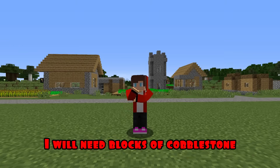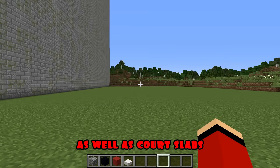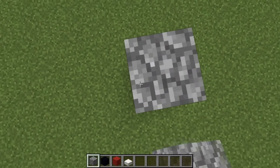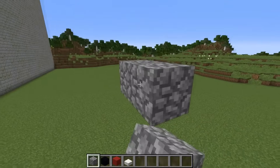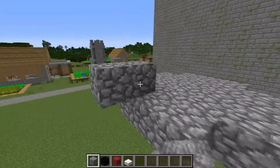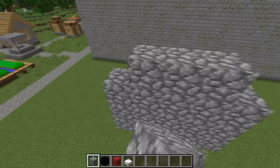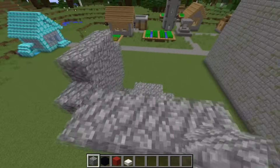Round two. For the second round, I will need blocks of cobblestone, black and red concrete, as well as quartz slabs. I'm starting construction. First of all, I'm building one block of cobblestone high in the air. Now, I'm building a big platform in the air out of cobblestones. I'm building walls of the same shape on all sides. I continue to build the framework.